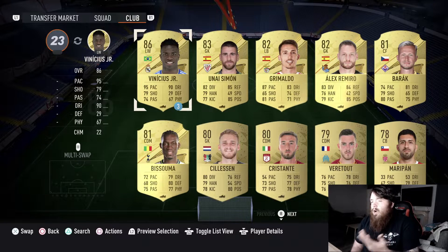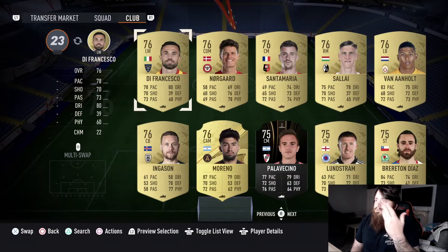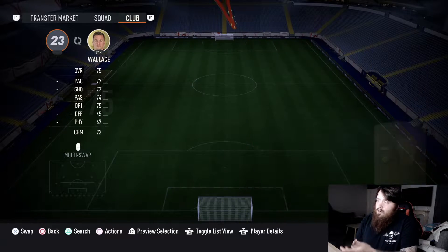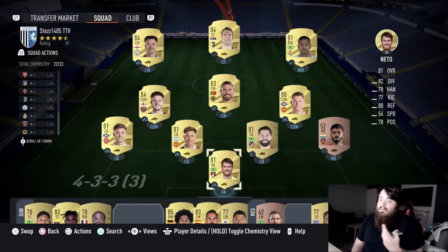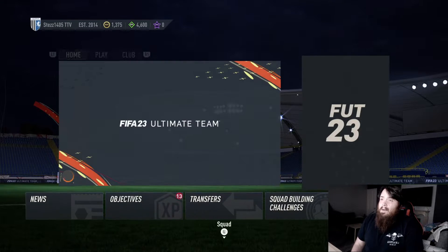On the bench we've also got a Fabian - nothing spectacular. Going to the club quickly, you can see I've not got a lot - just a couple of rares, mostly non-rares, silvers, and bronzes. There's not a lot in my club.